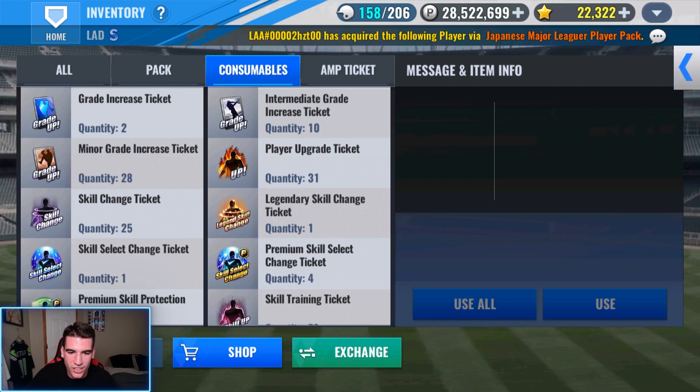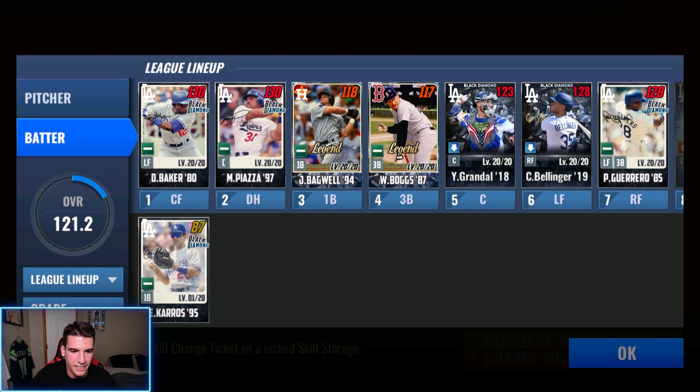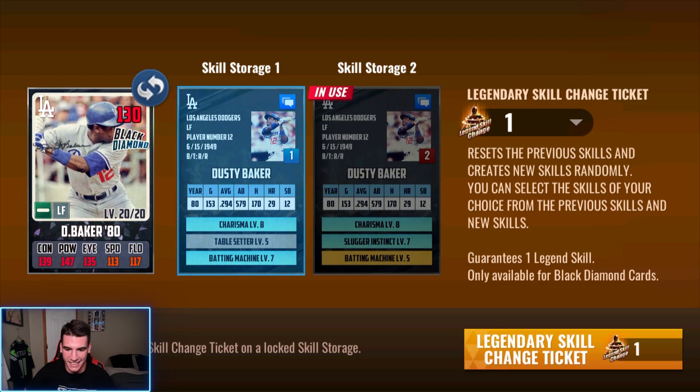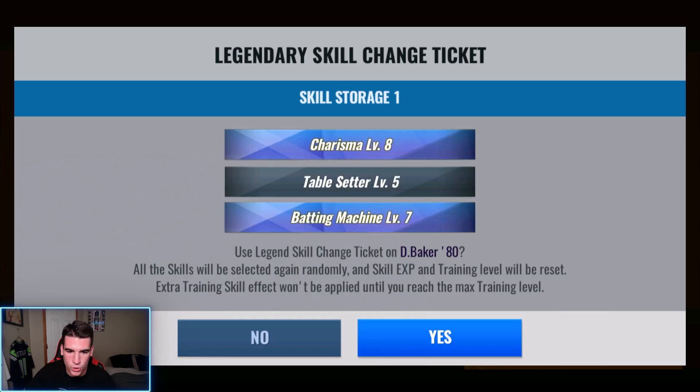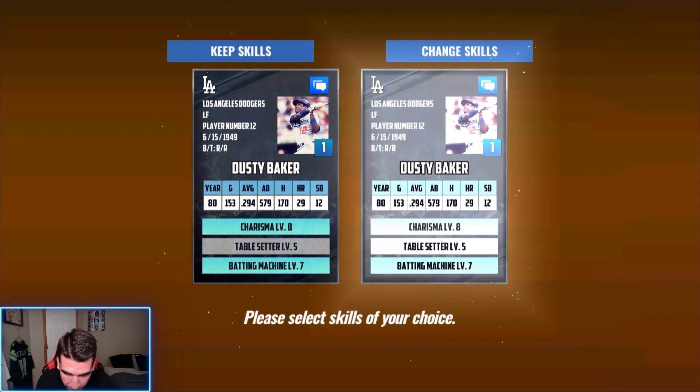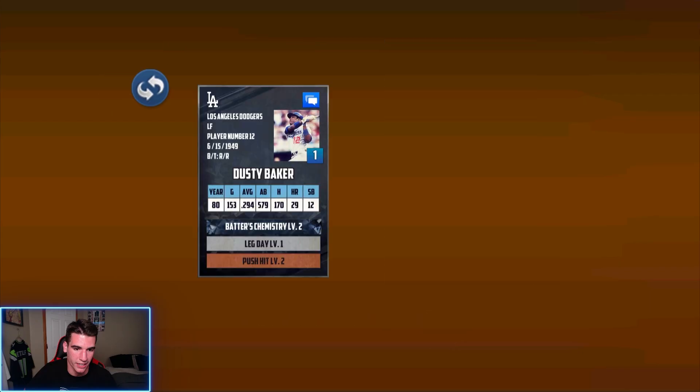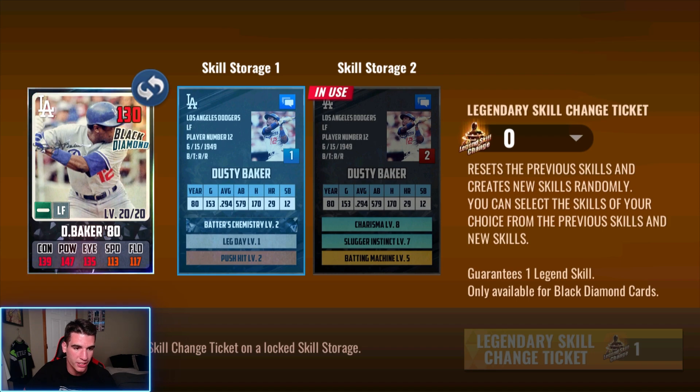I don't think I've ever gotten anything good from a legendary skill change ticket, but we're going to see today. Can we finally do it? Dusty, do you want to get a Bad Ball Hitter? Three through three sets — let's find out. Come on, Bad Ball Hitter. I'm screaming inside because I'm super excited, but I also am not super excited. We're going to obviously stick with that. I'm going to call that a low key W right there because now we have Batter's Chemistry. Eventually we move him out of the outfield onto the bench, and then we have Batter's Chemistry for sure. It's the first time I've ever pulled Batter's Chemistry.